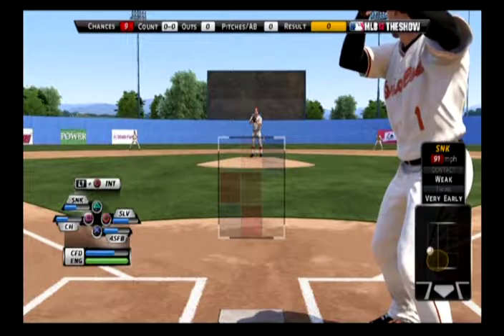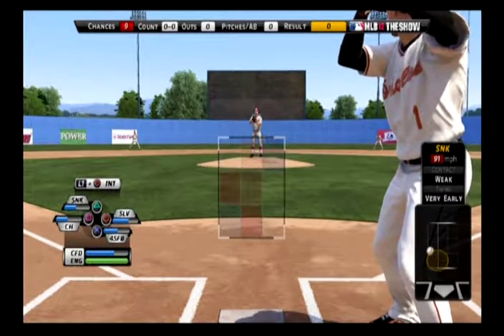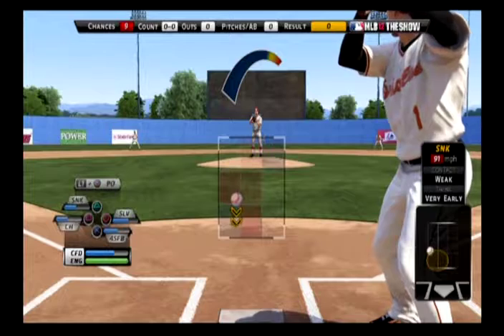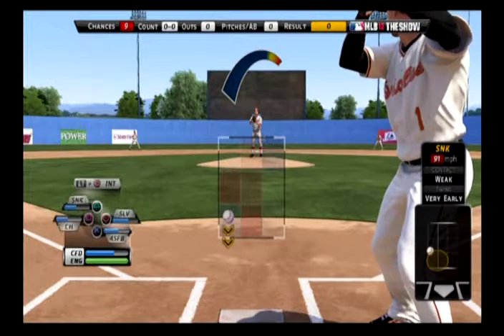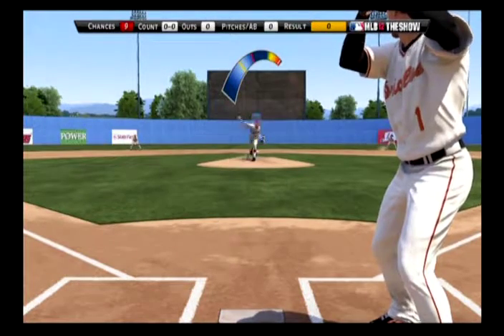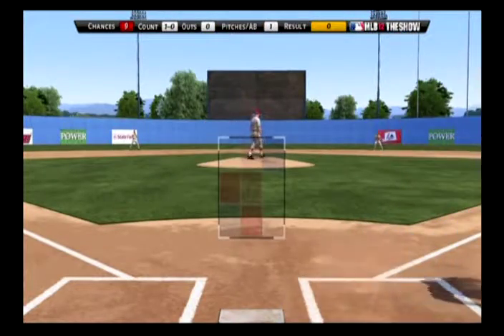I zoom in the camera a little bit so it's easier to select my pitch location. Let's get things started with a change-up — we're going to aim for the blue weak zone. The controller starts to vibrate as I approach the corners, so it gets harder to really aim it. Let's put this one in a nasty location. Wow, that was nowhere close. I gotta work on my meter timing.